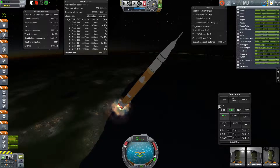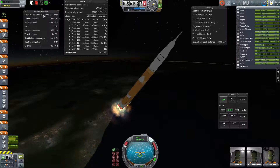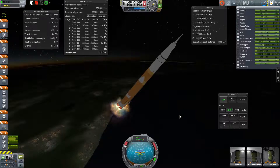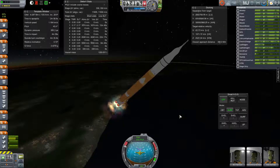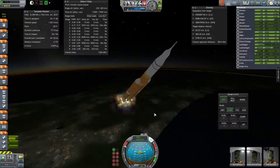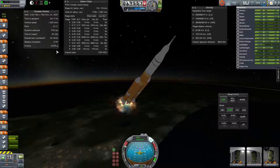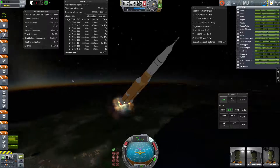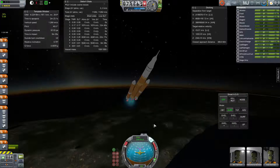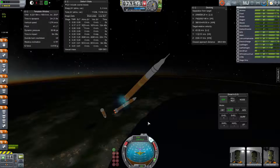I'm approaching stage burnout — 15 seconds to go. I want to target an AP at burnout pretty close to where we're heading, so that's good. I want to spend most of my time between 200 and 220 kilometers. With even such a heavy craft as this, we still get to nearly four G's at stage burnout. I like to see the stages go off to the sides of our path rather than above or below me.